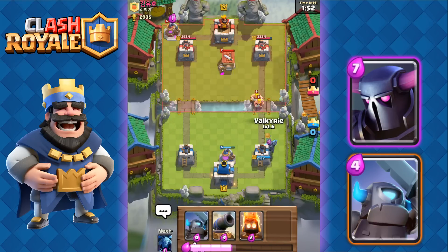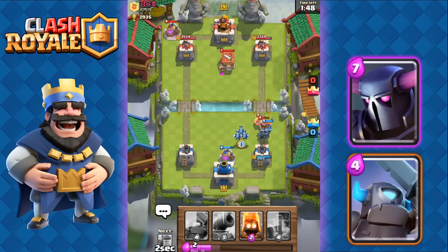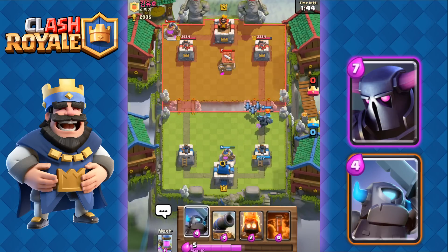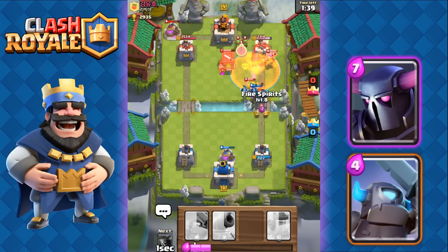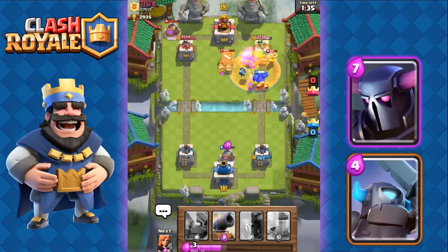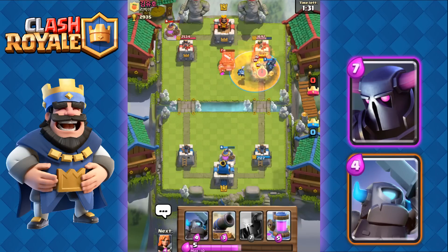We're gonna send out the Valkyrie now in front. We're gonna send out those Minions to quickly take out those two Barbarians. At the same time, we Poison his Hut and his Musketeer, and send out the Fire Spirit behind all of that. Hopefully our P.E.K.K.A. makes it to his Tower — it should be able to with the assistance of all of that.